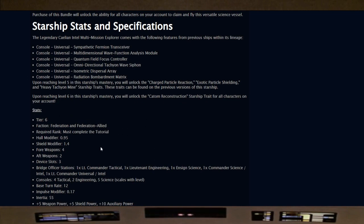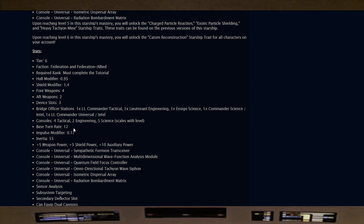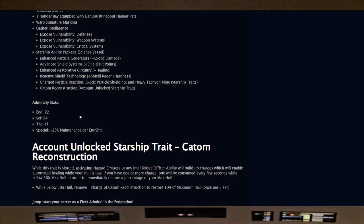Upon reaching mastery level 6, you unlock the CADM Reconstruction starship trait for all characters on your account — one thing I love about legendary ships is that T6 trait unlocks for all your toons. The ship has a 4/2 weapon slot layout and bridge officer seats: one Lieutenant Commander Tactical, one Lieutenant Engineering, one Ensign Science, one Commander Science/Intel, and one Lieutenant Commander Universal/Intel — a full intel ship. Consoles are 4 tactical, 2 engineering, 5 science, upgradeable with the T6X upgrade.